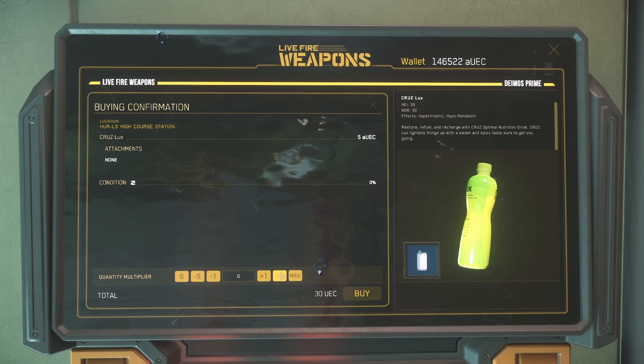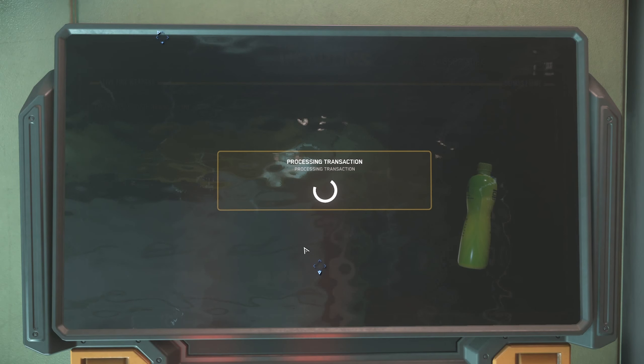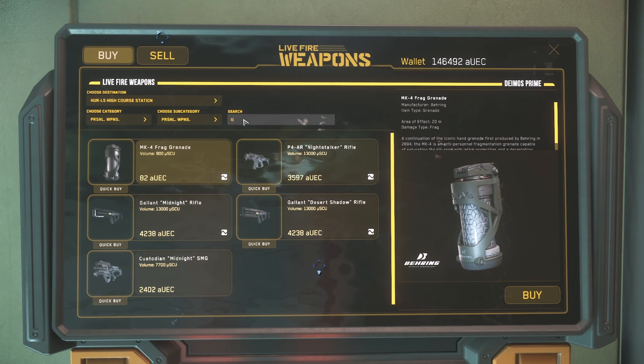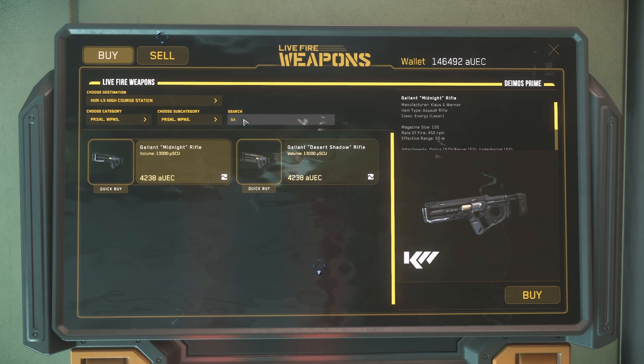We are also presented with a new trading interface, which works a lot better, features the ability to buy food and drinks in bulk, and even a search filter, which makes buying stuff quite the enjoyment.